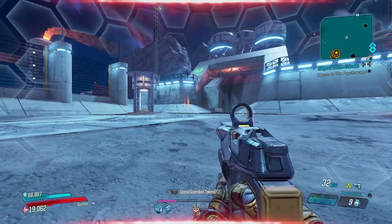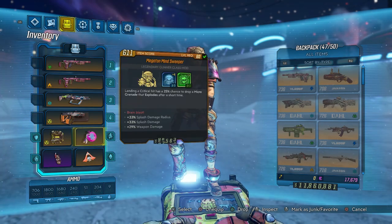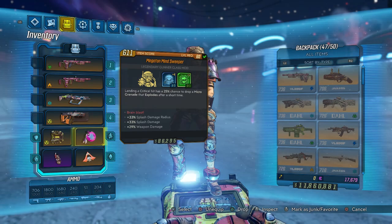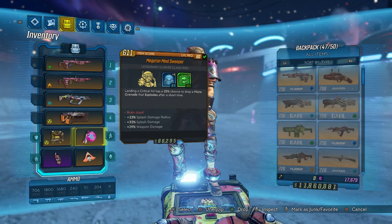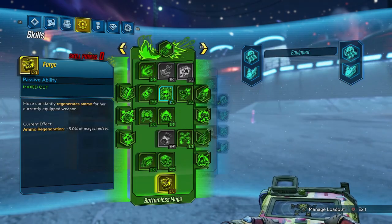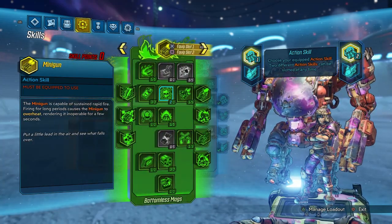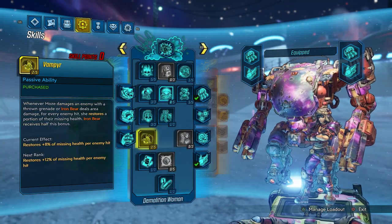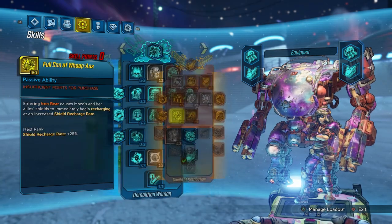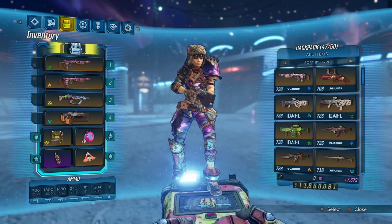Let's go over our setup one last time. Here's the overpowered Beacon — gotta love it. Here's the Old God shield — very very solid. Our Minesweeper with four points in Torgue Cross-Promotion, wishing some of that was in Skag Den, plus one in Redistribution. Splash damage, damage radius, and weapon damage bonuses. Our Pearl with mag size and fire rate. Our CMT. Bottomless Mags tree and Demolition Woman tree are pretty self-explanatory. Shield of Retribution — max Drowning in Brass and Experimental Munitions for radiation and fire damage. Completely shreds.